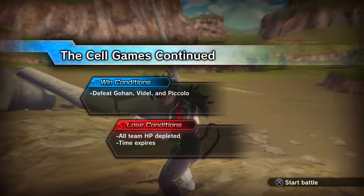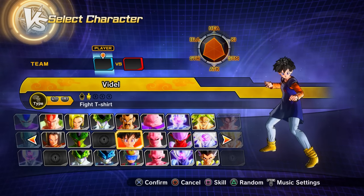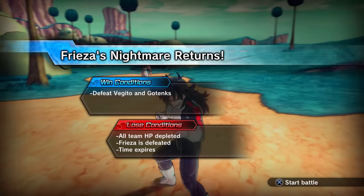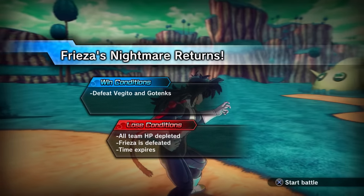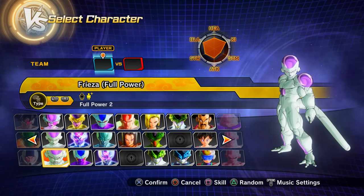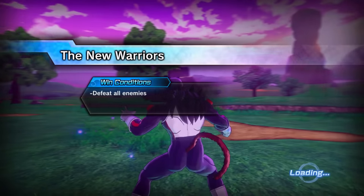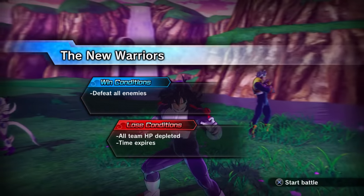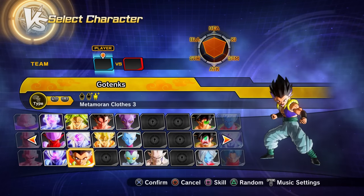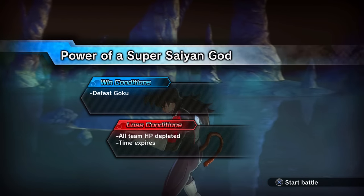Parallel Quest 61 — story mode unlock — gives Preset 2 of Videl. Parallel Quest 62 — clear PQ 61 first — gives Preset 2 of Full Power Frieza. Parallel Quest 65 — clear PQ 64 first — gives Preset 3 of Gogeta.